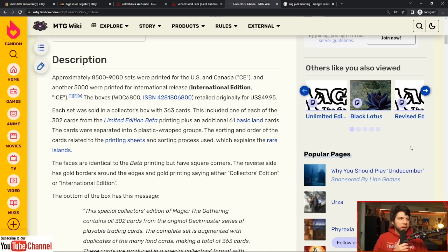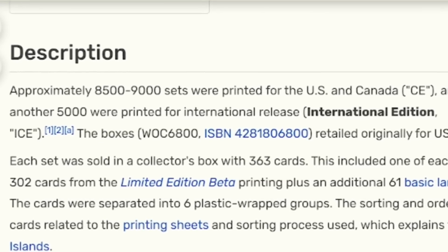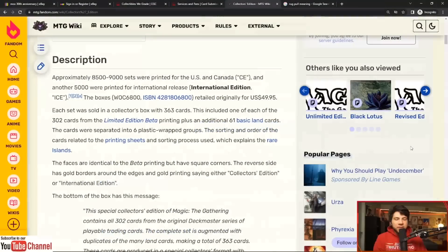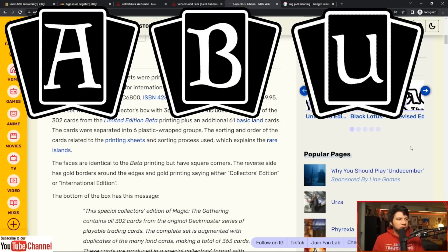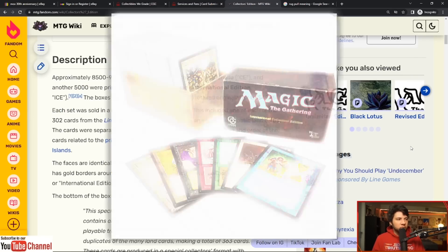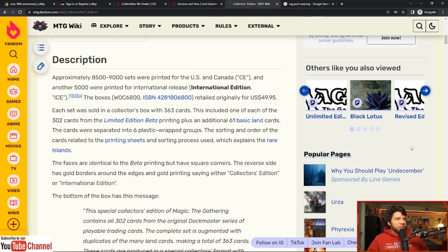Over at the MTG Wiki: approximately 8,500 to 9,000 sets were printed for the United States and Canada Collector's Edition, and another 5,000 were printed for international release. When we're talking about the Power Nine — Alpha, Beta, Unlimited, Collector's Edition, International Collector's Edition — they essentially printed Beta into the CE and ICE. And unlike the 2022 30th Anniversary Edition, they just decided to give you all the cards from the set so you could experience all of it at once.